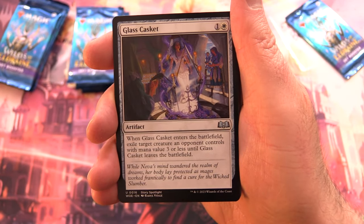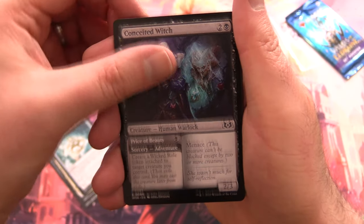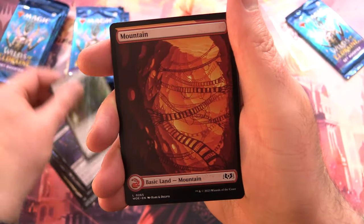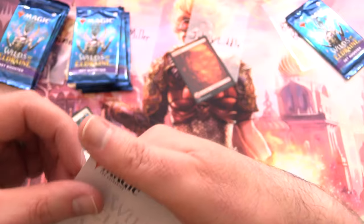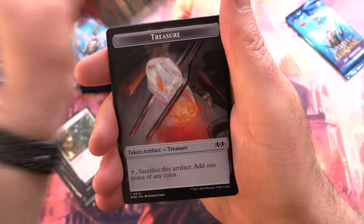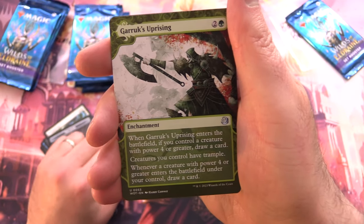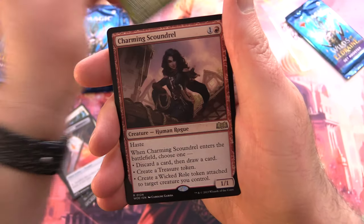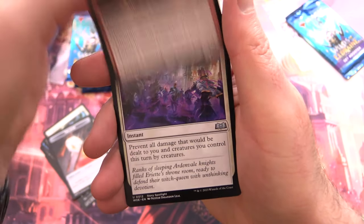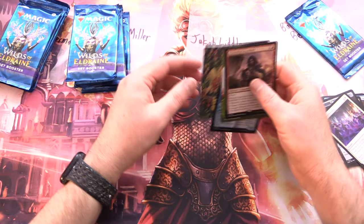Starting off with Glass Casket, The Princess Takes Flight, Soul Guide Lantern, Conceited Witch, Misleading Motes, Barrow Naughty, Cooped Up, and a Mountain. Art card is Beast — awesome looking beast right there. We've got a Treasure Token, Boyle Obira's Attendance, and Garruk's Uprising from the Enchanting Tales.